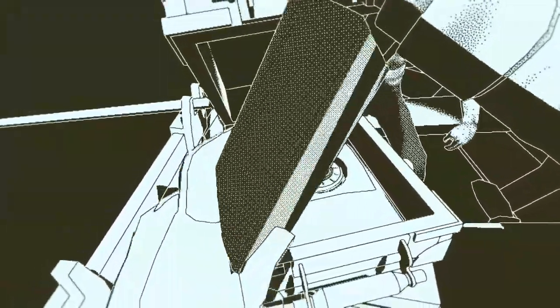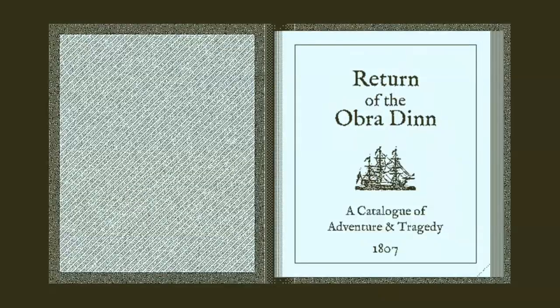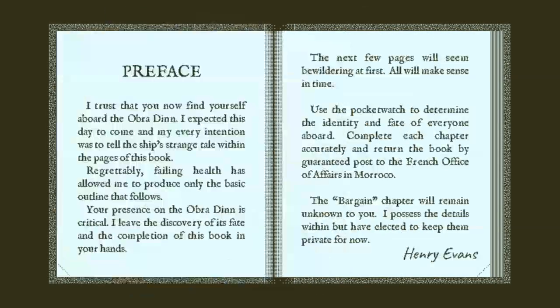It's a book. Return of the Obra Dinn: The Catalogue of Adventure and Tragedy. Preface: 'I trust that you now find yourself aboard the Obra Dinn. I expected this day to come and my every intention was to tell the ship's strange tale within the pages of this book. Regrettably, failing health has allowed me to produce only the basic outline that follows. Your presence on the Obra Dinn is critical. I leave the discovery of its fate and the completion of this book in your hands.'